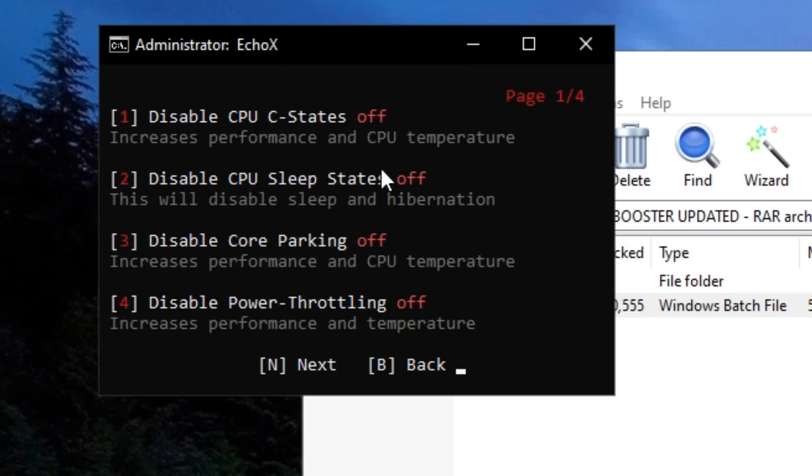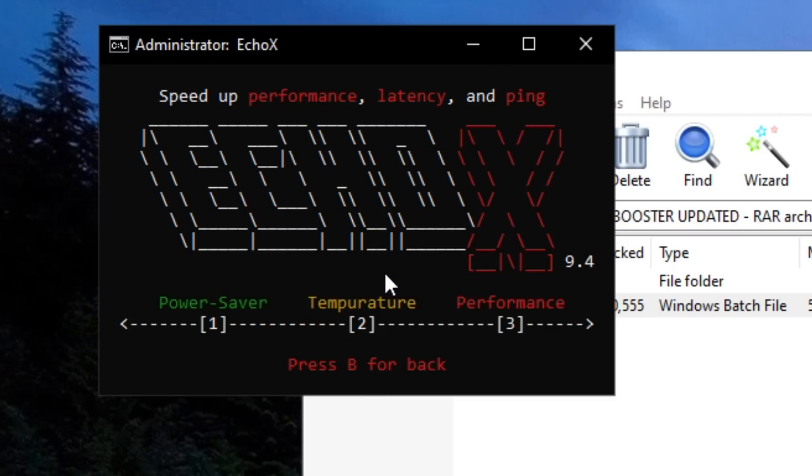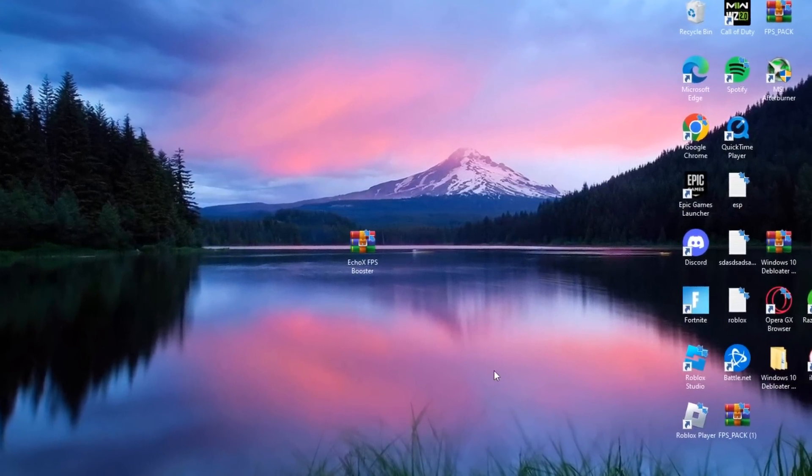Back on the main menu, press on two — you guys will see four tweaks that involve your CPU. These tweaks will basically just prioritize gaming and optimize your CPU for higher performance. Lastly, go to the presets option and press on three, which is 'Performance.' Now reset your PC so it will apply all of these tweaks.